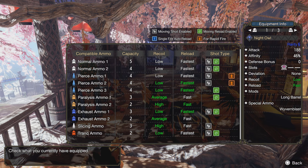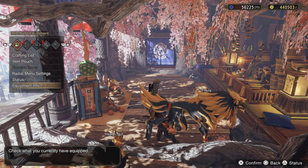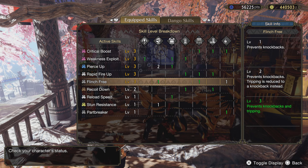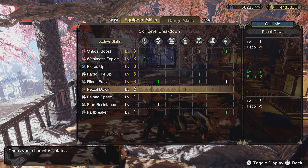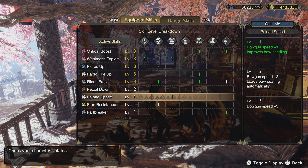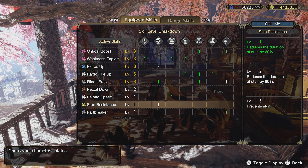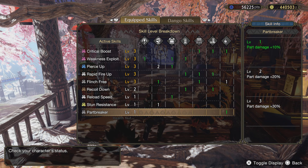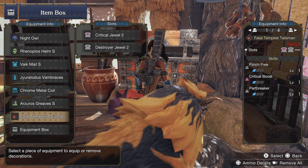We have Rapid Fire Up — if you go to your ammo screen, the orange icon pointing upward with double arrows is the rapid fire symbol, and anything with that symbol gets boosted by Rapid Fire Up. I also specced Flinch Free because sometimes getting hit off-screen by other pierce bow users can cause you to faint while healing. I have enough Recoil Reduction and Reload Speed to make the bowgun as fast as possible. Stun Resistance is just an additive from the Ranopolis helmet, which also comes with two levels of Pierce Up.